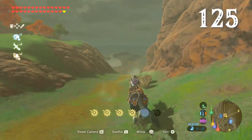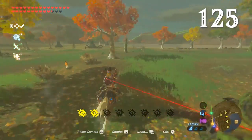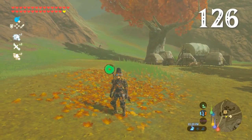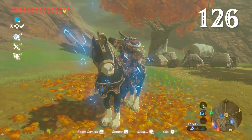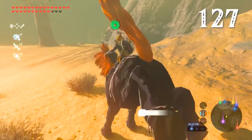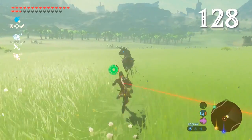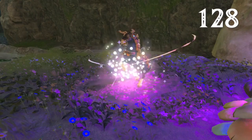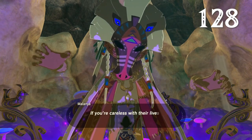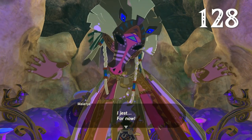The Ancient Bridle gives your horse two extra spurs. If you feed your horse an Endura Carrot, it will then have another three additional spurs, but these are only temporary. The Ancient Saddle lets Link whistle for his horse no matter where it is. The Giant Horse is the only one in the game that can't be spurred into a gallop — thankfully its canter is pretty quick to begin with. Did your favorite horse get caught in the crossfire? The horse god Malanya can resurrect it.